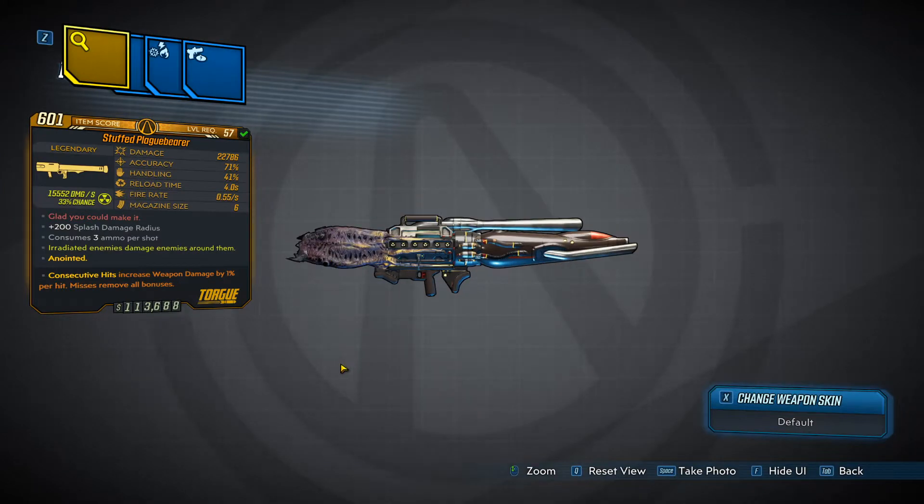This is a legendary Torgue rocket launcher, very similar to the Scourge from the base game — this is basically a buffed version of the Scourge. The red text says 'glad you can make it,' and it gives plus 200 splash damage radius and consumes three ammo per shot. The Scourge actually consumes four ammo per shot but does less damage, making this an all-around better version. It has the alien barrel and I believe it cannot be non-elemental.